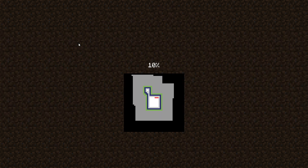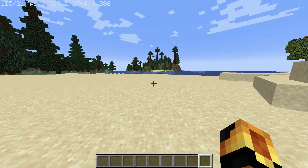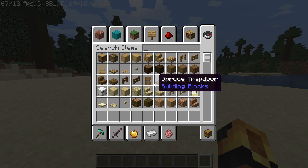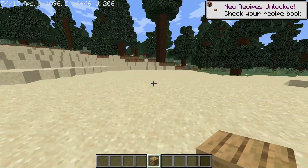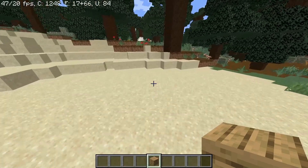I have my existing world so I'm going to click on it. It will take some time to load. To build in Minecraft, all you have to do is left-click. I'm in creative mode, so press E to open your inventory and place the block in your hand, then left-click to place it.